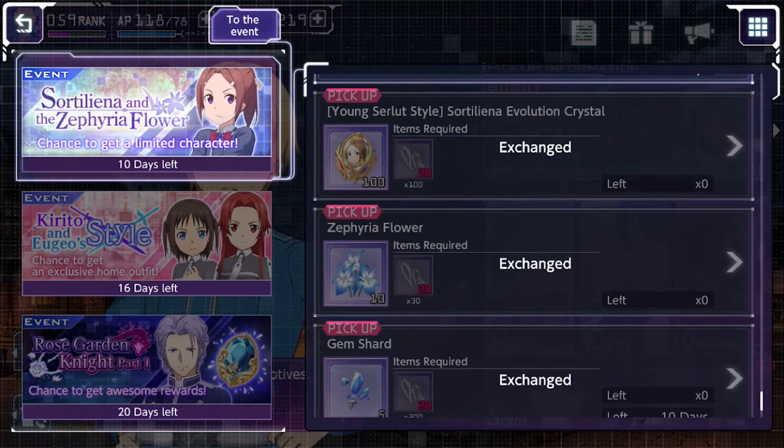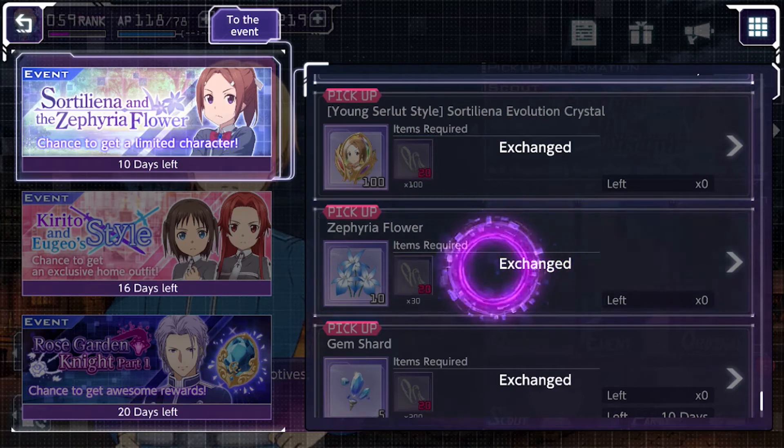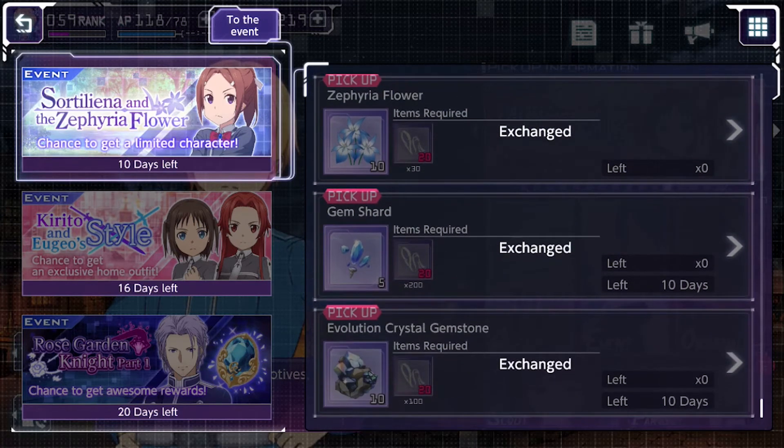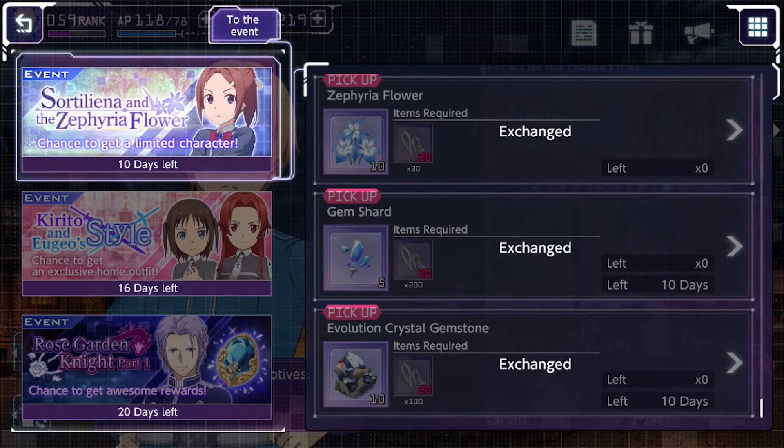In Sortiliena's shop, you want to buy her limit breaking crystals to get her to level 100, and these flowers are used to upgrade her skills. Those are the only ones, and you have to buy all of them. Of course grab the evolution crystals as well.